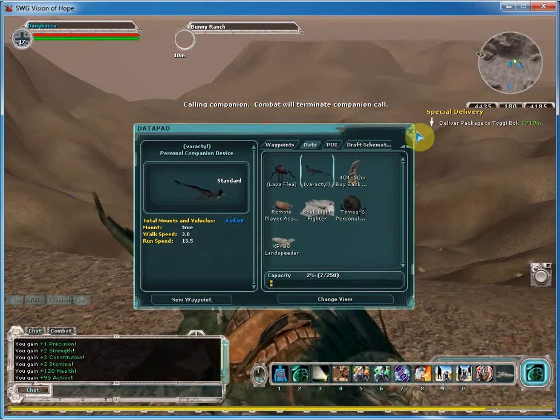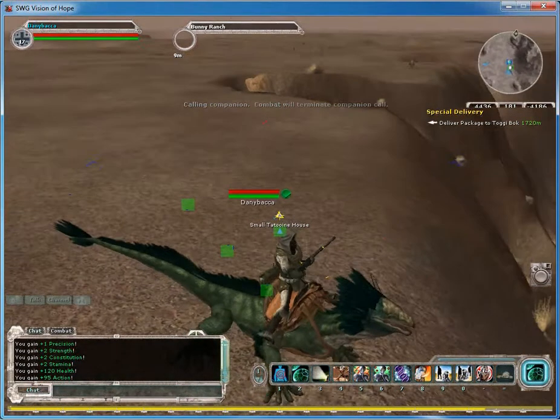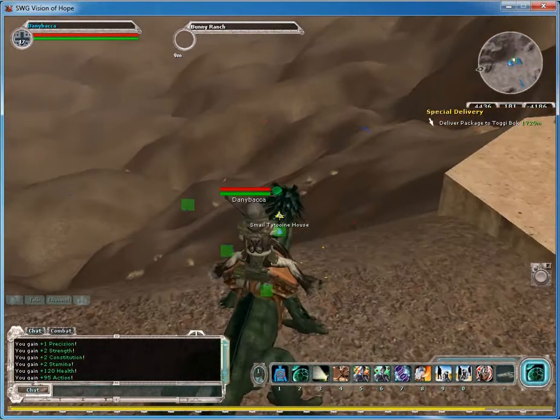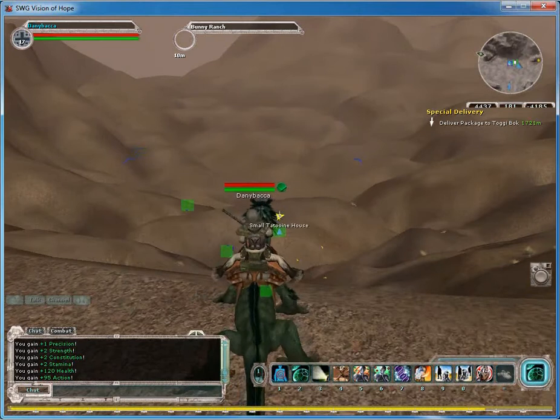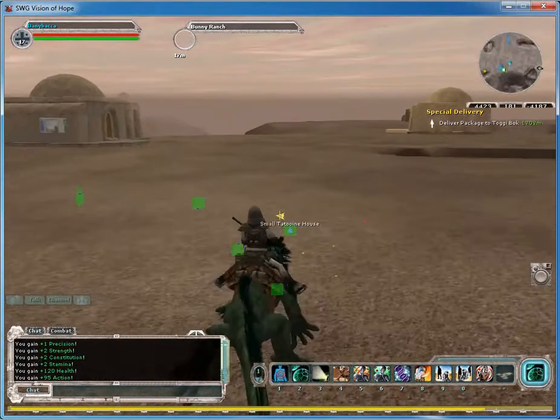I was making this character into a Beastmaster — he's going to go on his Varactyl now. Here's his creature. I want to get into Beastmaster later on. He's got a couple of creatures: a Varactyl and a Lava Flea, and I'll have a whole bunch more in due time.